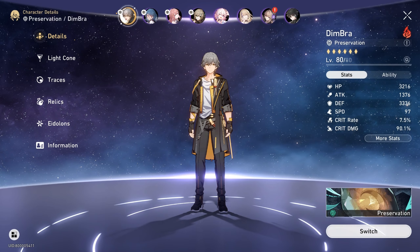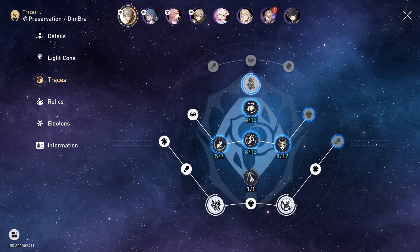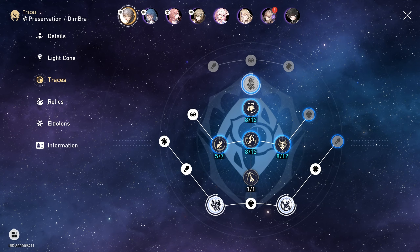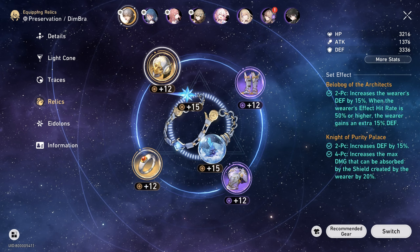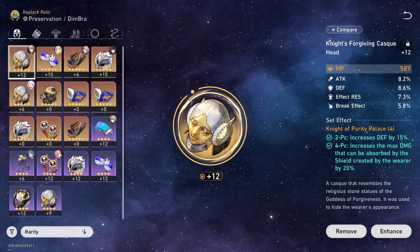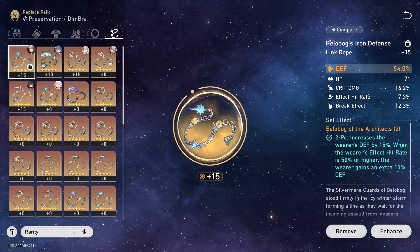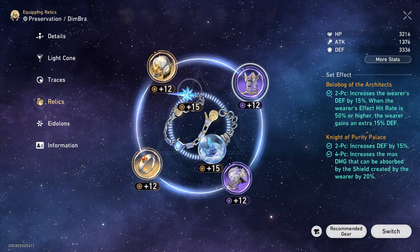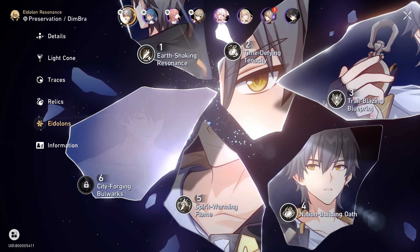For my Trailblazer Fire build, I'm using the light cone On the Fall of an Aeon — and these are the traces I unlocked for Trailblazer Fire. The relics I'm using are Knight of Purity Palace, with main stats HP, Attack, Defense percentage, Defense percentage, Defense percentage, and Defense percentage. I have 5 eidolons activated for Trailblazer Fire.